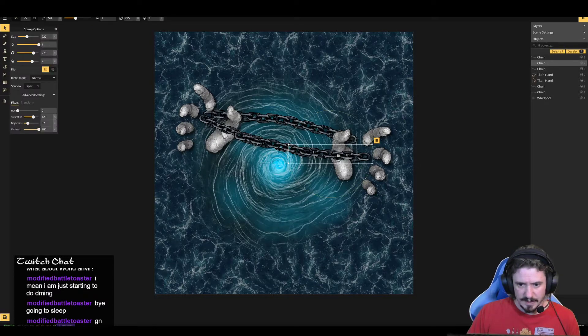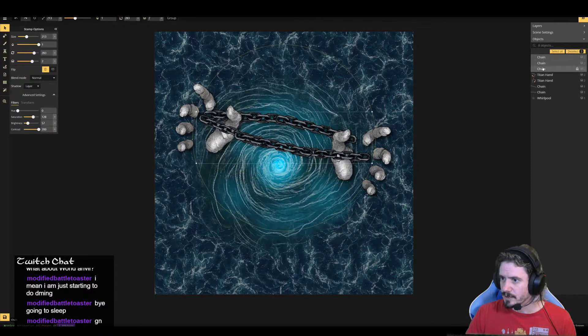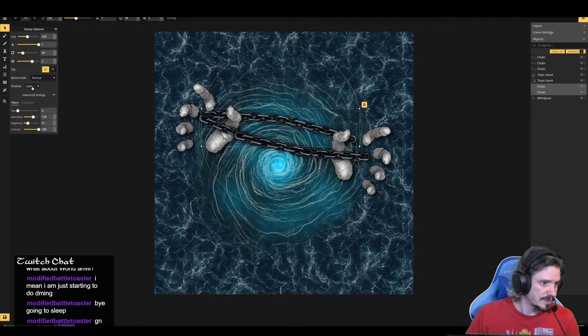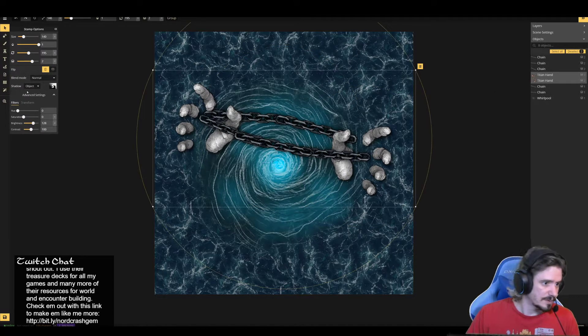Let's go ahead and grab all of these. Chain, chain, chain — we're going to go to shadow and throw a heavy shadow on there. That looks pretty good. Same thing with these chains — we'll go here and add a much heavier object-based shadow. That's looking dope. Then we'll go to the hands — these have an object-based shadow already, that's good.